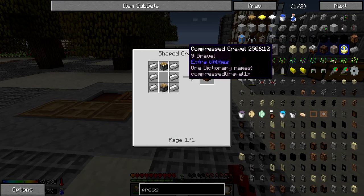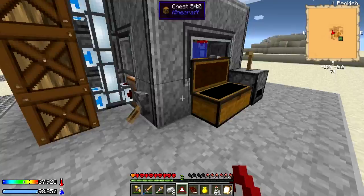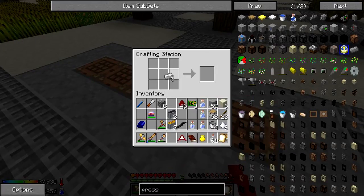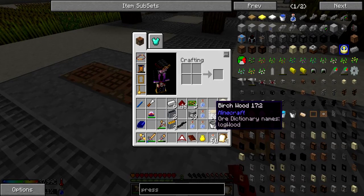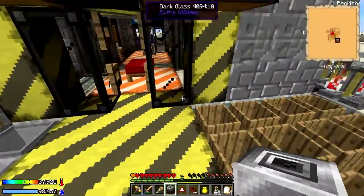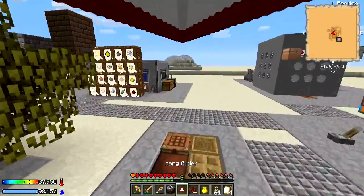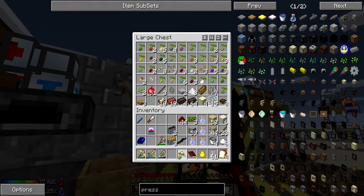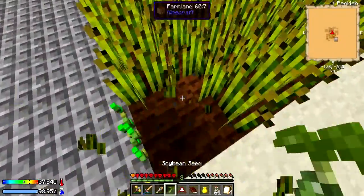Let's find the presser recipe — there it is. It's a pin iron, two redstone, eight cobble, and six wood — easy. Let's do that and tada, presser! Now let's put this bad boy right there. We just need the soybeans — they're in here. Bam, awesome. Put them in the corner.